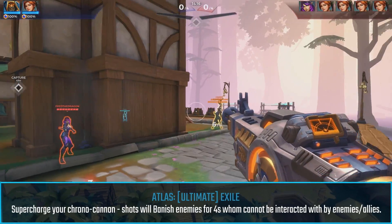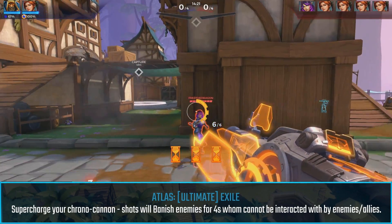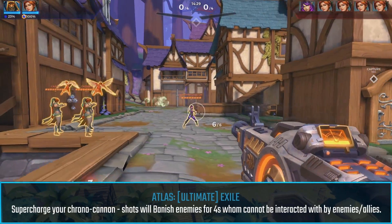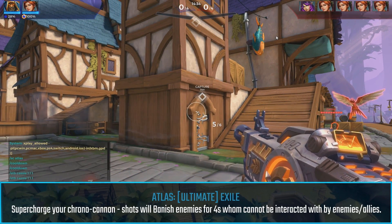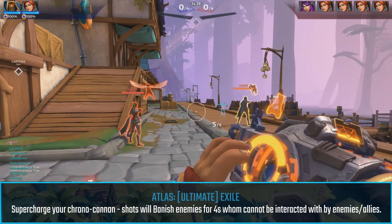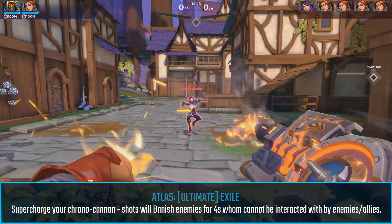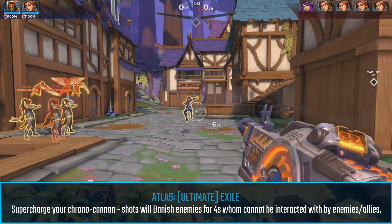Now for his ultimate, Exile. Your weapon is given 3 attacks that banish enemies for 4 seconds. While banished you can't do anything but no one can do anything to you either. This isn't an auto-aim attack — you do have to aim it. Telling somebody they can't play the game for 4 seconds could end up feeling pretty bad. My biggest concern is you could use it on somebody and before your ult runs out use it on them again for a total of 8 seconds. The effect probably shouldn't stack like that, but we'll see how it feels in game.